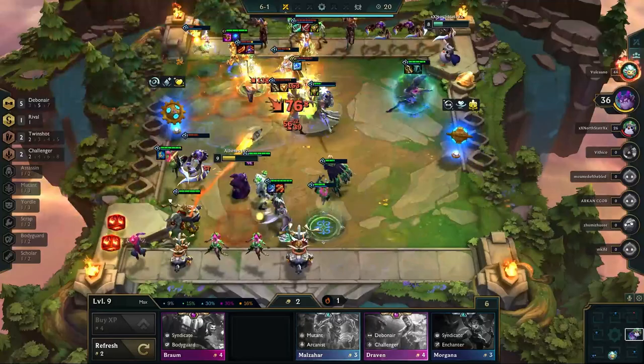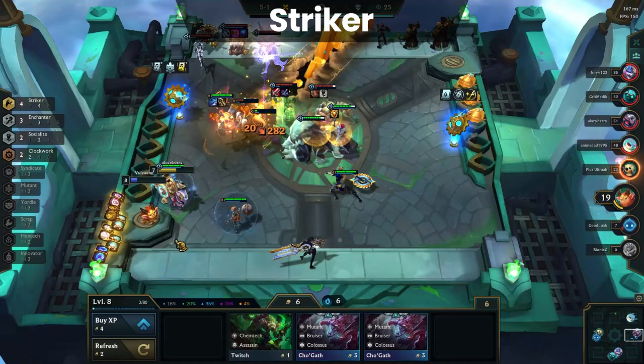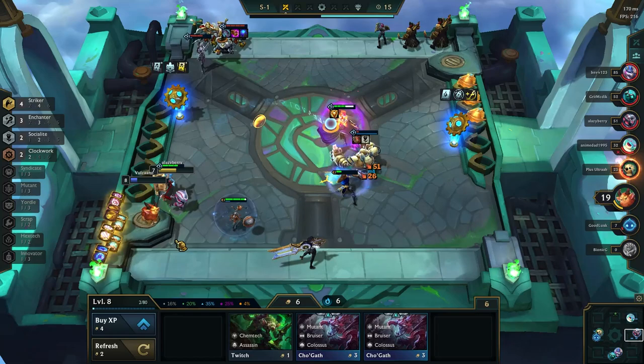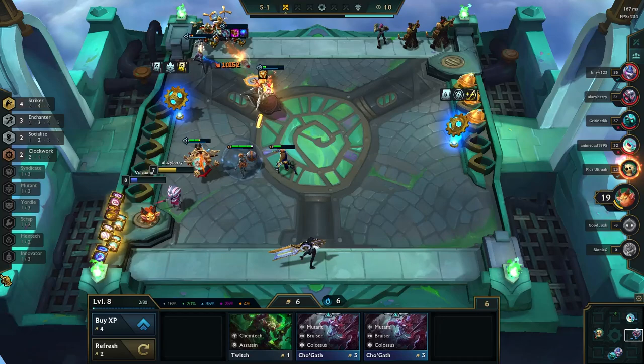Striker swings up towards the top of the meta entirely thanks to Irelia and partially Gnar. With just those two champions, you get two Striker and activate Socialite to put Irelia on. Irelia has made a huge impact on the 12.5B meta, and will likely continue to do so as they're fixing a bug she has with occasionally getting mana locked. If you haven't already been utilizing Irelia with Gnar, we highly recommend doing so.